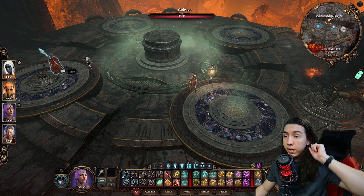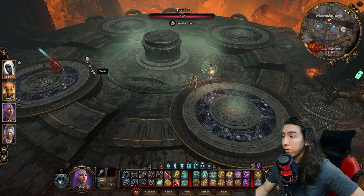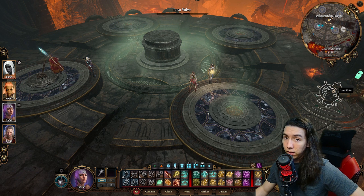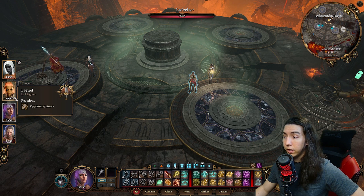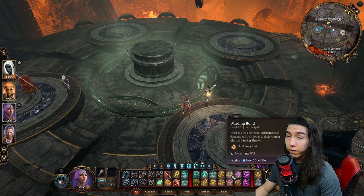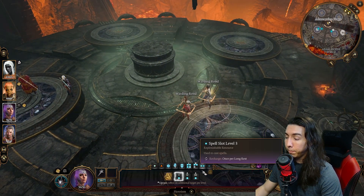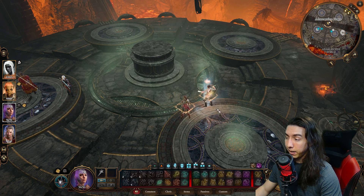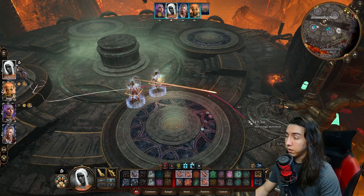For the lineup I've chosen, Gale will be manning the lever and taking care of all the magma methods that spawn during the fight. My main hunter will handle extra add damage, shoot the valve lever to get the lava activated, and apply debuffs whenever possible. Lysel will be dealing the bait damage, and Shadowheart will serve as support and healing. If you have defensive spells, definitely use them before the fight starts — prep time is your biggest ally.